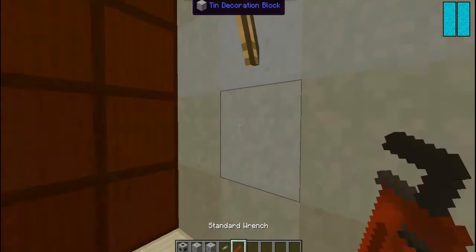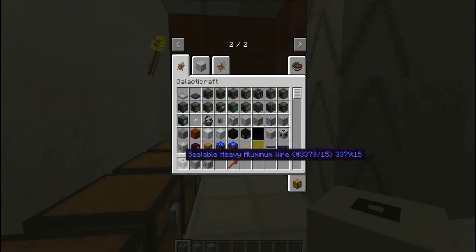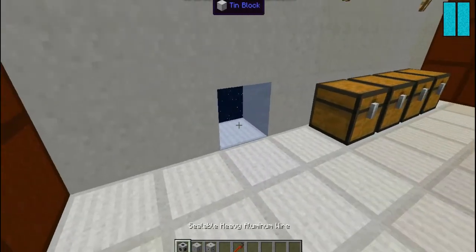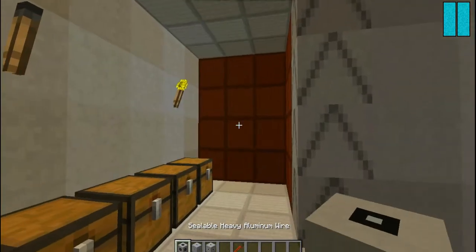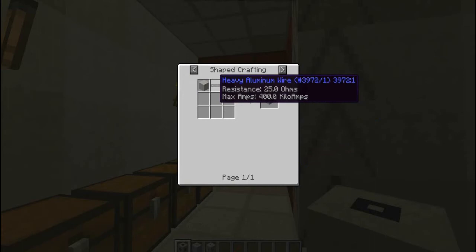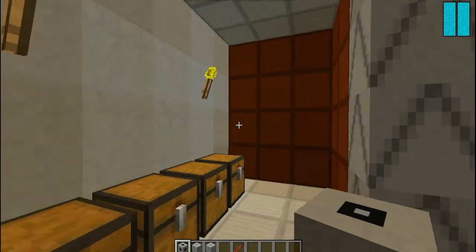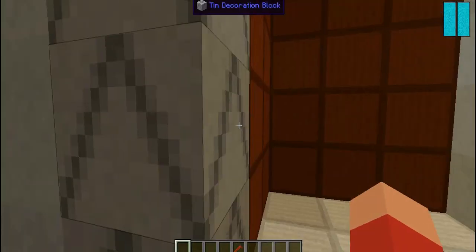Now this stuff isn't 100% needed for oxygen, but it's something to do with oxygen and something useful. There's sealable heavy aluminum wire, sealable aluminum wire, and sealable oxygen pipe. Basically, say you want to put something in the wall - you can see how running normal pipe breaks the seal. You just put the sealable version there and it seals it, and you can use it as power. You can basically use these as normal pipes except you can put them in the walls so they're out of sight, out of mind.